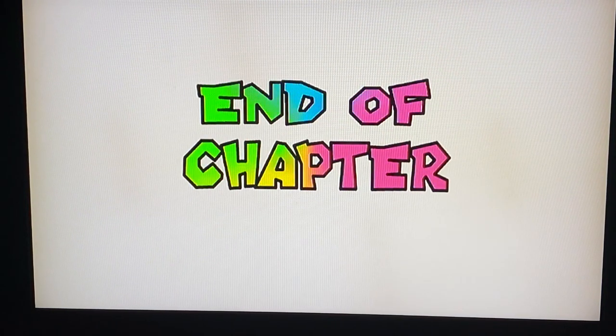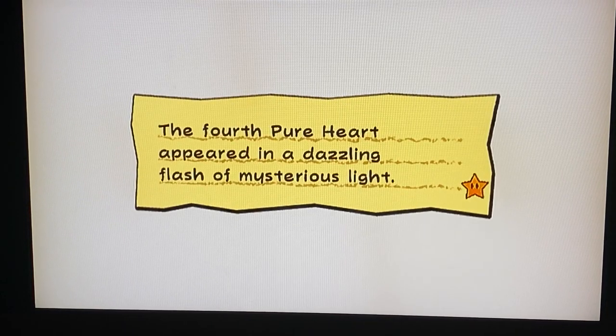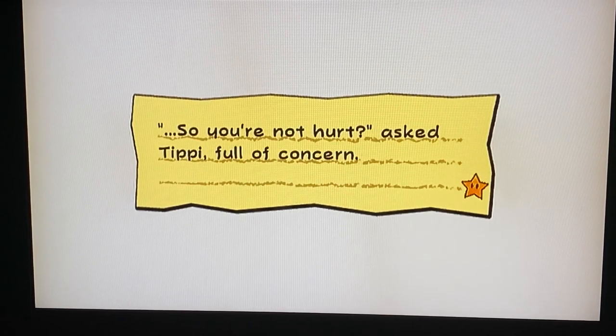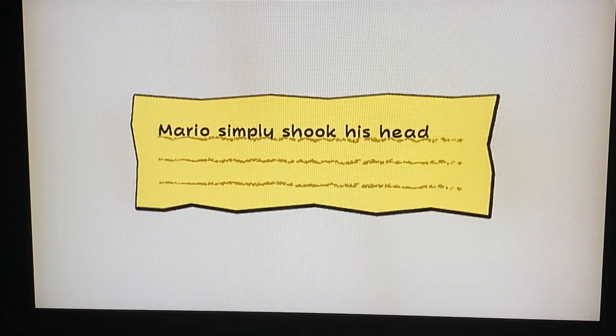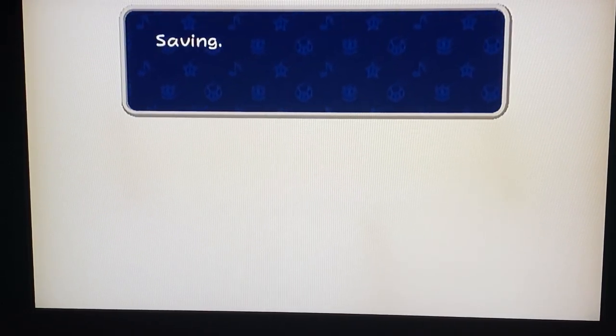End of chapter — that's the end of chapter three. 'The fourth pure heart appeared in a dazzling flash of mysterious light. What made it appear? The group was puzzled. She was not hurt, asked Tippi, full of concern. Somehow Tippi seemed different than before — she had started to change.' Mario simply shook his head and started the long journey back to Flipside. Saving progress — save complete.